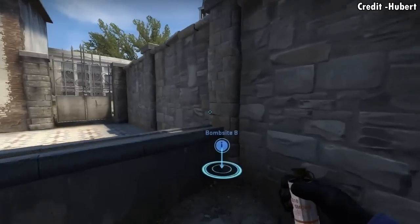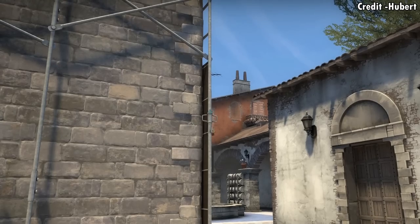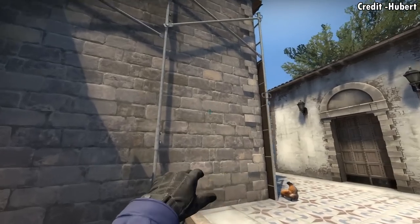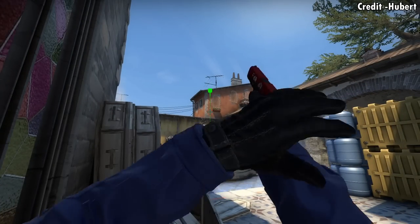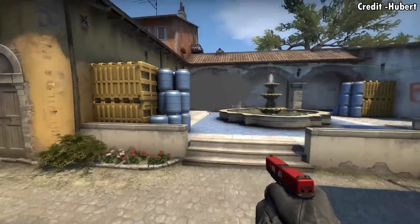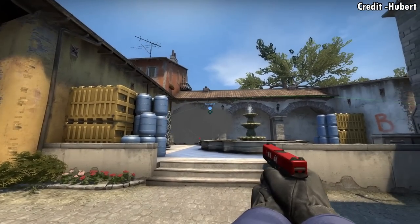Triple two-way smoke thrown from coffins. For the lineup, you're going to stand at this wall, and then aim above this thing here. Then without moving your mouse, strafe all the way till you get stuck on the coffins, and then left click throw. This smoke is going to land inside of triple, and then you have a two-way smoke — meaning two one-way smokes towards the left there, and then towards the boost.